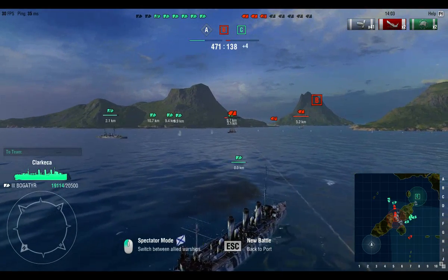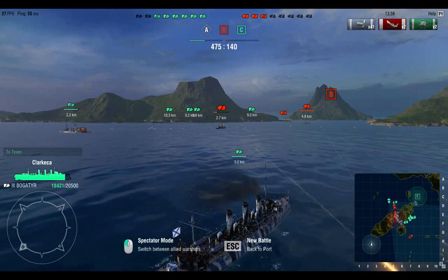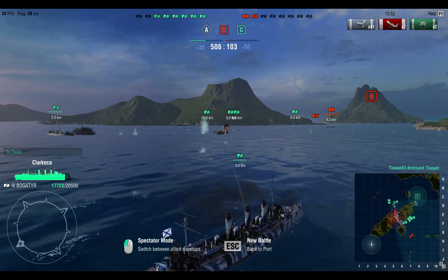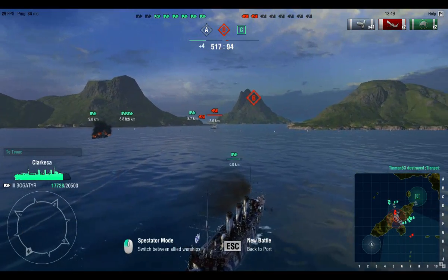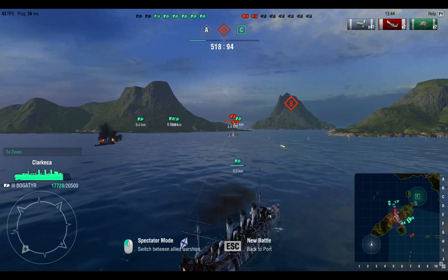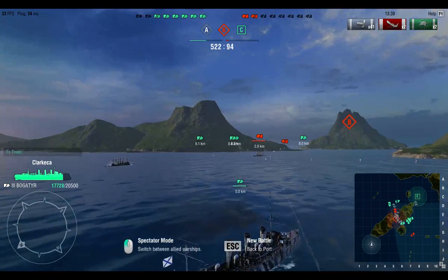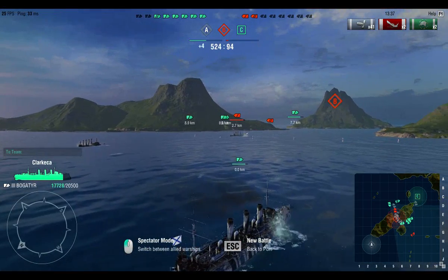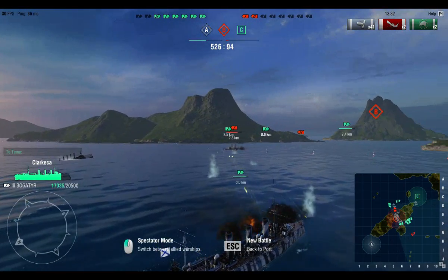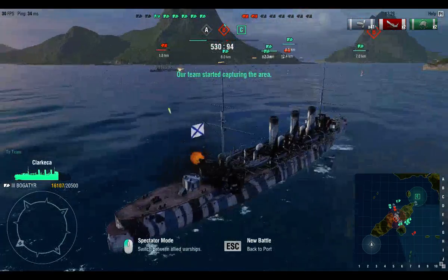I haven't really tried HE on the cruisers much, because with the 152s there's much better penetration chance. That's also why I don't want to go down to the 130mm. I hear they go faster, but I don't know if they're going to be able to penetrate. With the Novik, I was having issues even hitting with AP — I would hit the side of the hull and they would just do no damage whatsoever. You had to aim pretty much for the top of the ship.